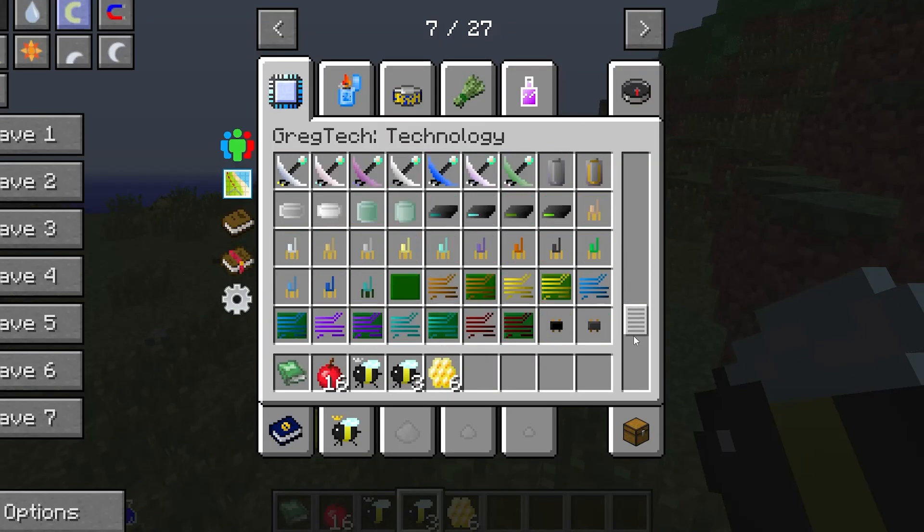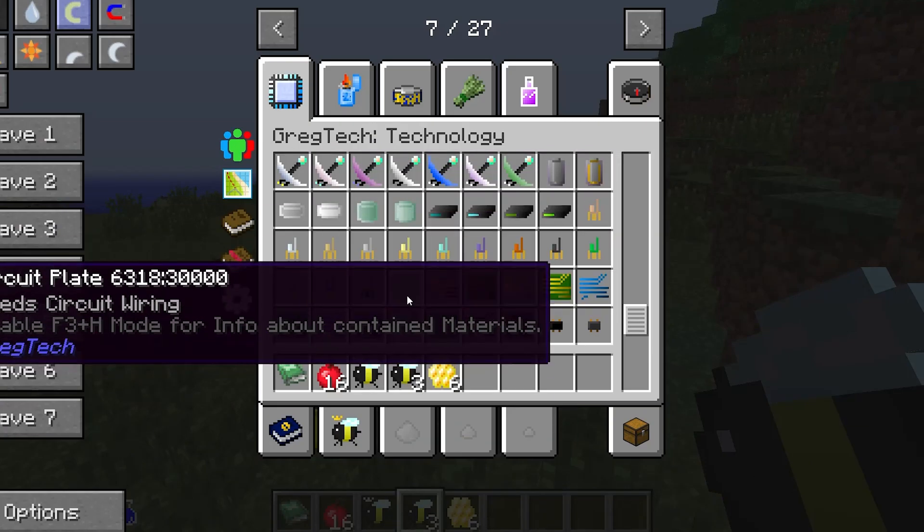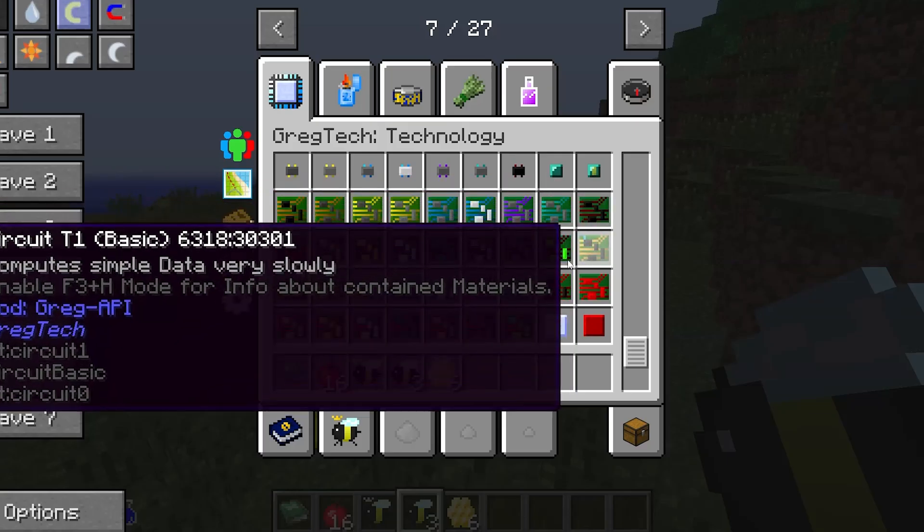The energy tiers have also been changed. After UV — ultimate voltage — there's PUV1, which stands for something that I don't know. If you know what PUV1 means, tell me in the comments.